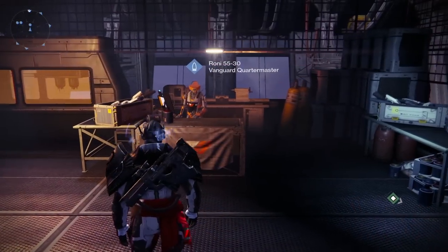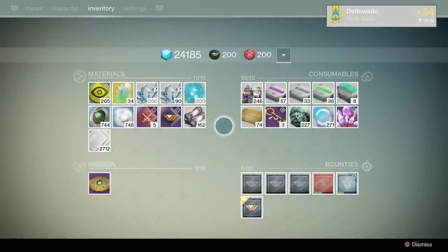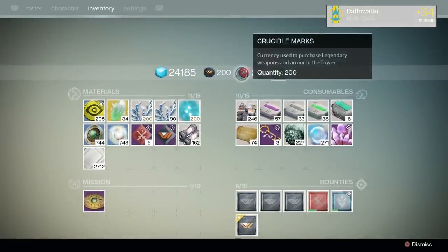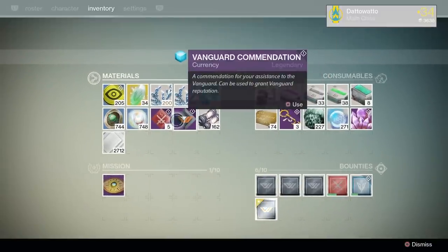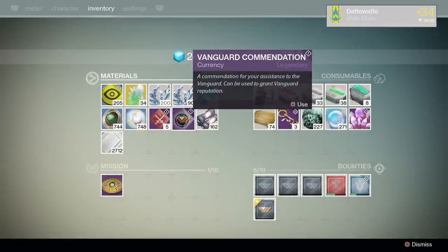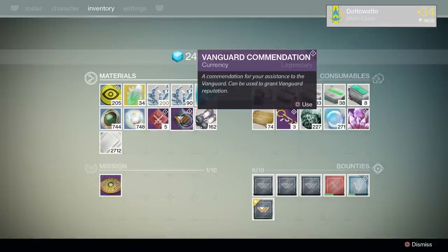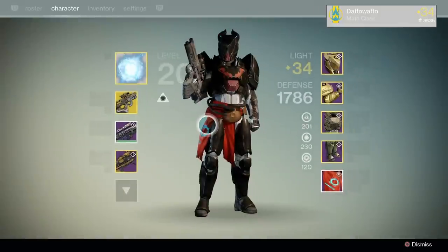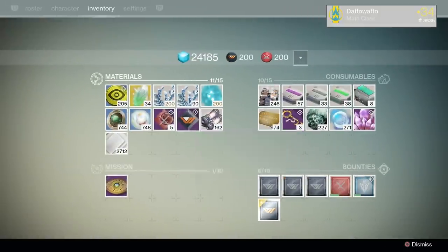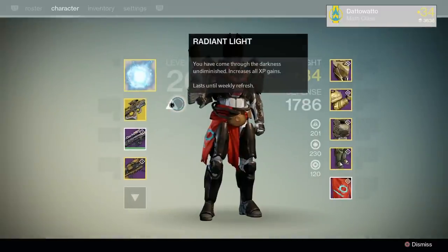The next very big concern is your current Vanguard and Crucible marks. These will be turning into reputation commendations at a rate of 50 to 1 — so for every 50 marks you have, you'll get 1 commendation. A commendation is used to gain 250 bonus reputation. So if all of your characters are maxed out on marks, that means 8 total commendations, which is 2000 rep. With the Nightfall bonus, that's enough to gain a full level of faction reputation per character, and you can transfer commendations to your other characters if you want.